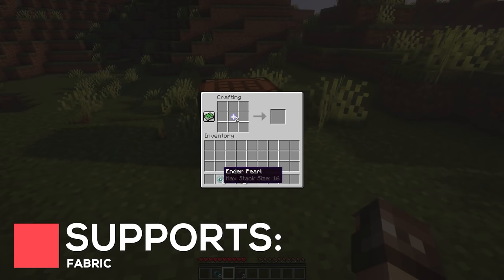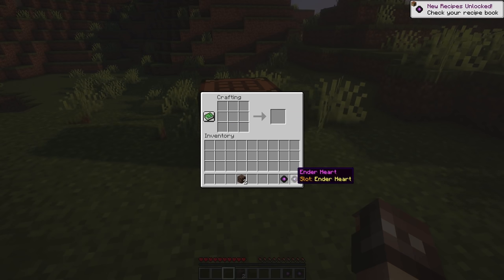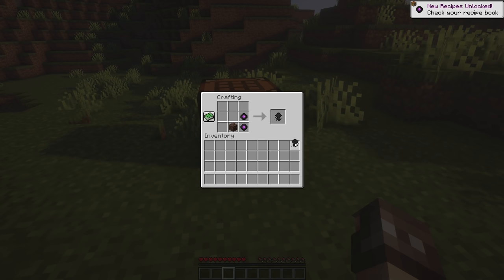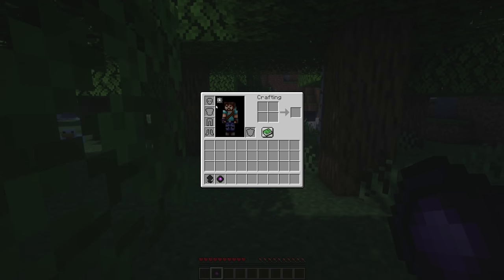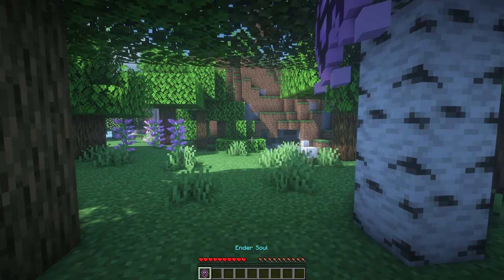Heart Bond provides an immersive way to teleport to your friends. By surrounding a Nether Star with 4 Ender Pearls, you can craft an Ender Heart. By combining two of these in a crafting table with Soul Sand or Soul Soil, you can create Ender Souls, which will link two Hearts together. If you and a friend then both equip an Ender Heart, you'll be able to teleport to each other by using the Ender Souls.